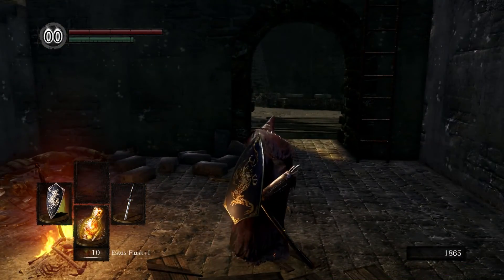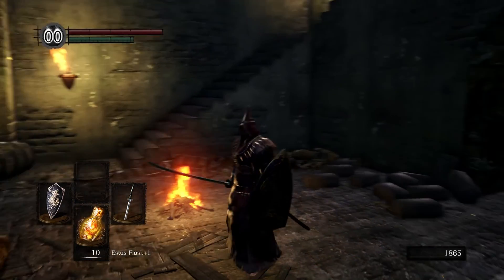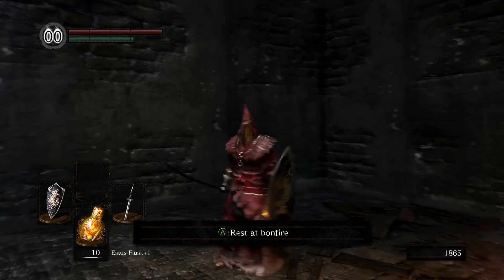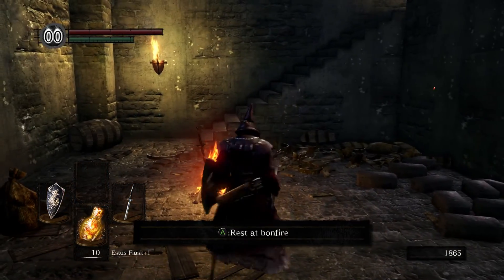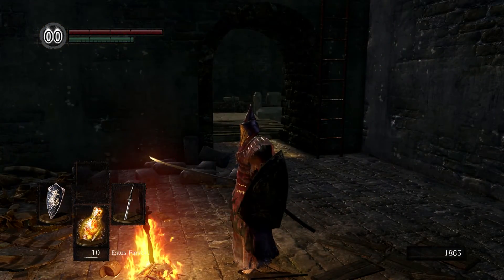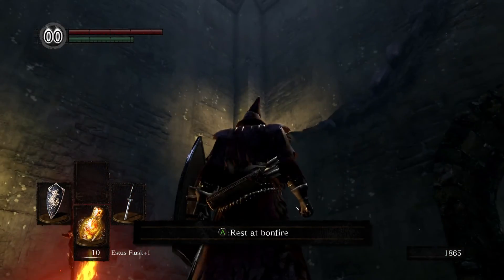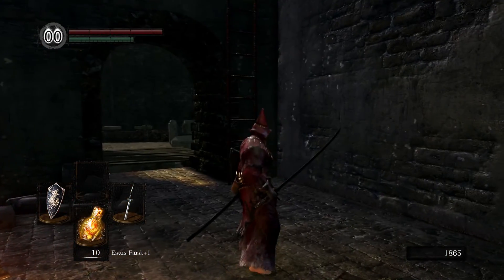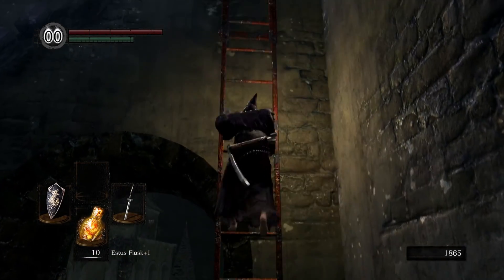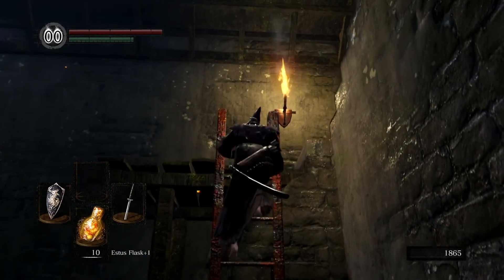Hey there everyone, Pallor here, and welcome back to the Dark Souls Remastered walkthrough. This is episode 3. So we killed the Taurus Demon, went ahead, saw the dragon, met Sunbro, came back down here to the bonfire. We're going for the Claymore now. In this episode we're going to finish up — we might fight the Gargoyles, but probably next episode will be when we fight the Gargoyles. We're going to get basically everything up top here unlocked other than the Gargoyles and go from there.